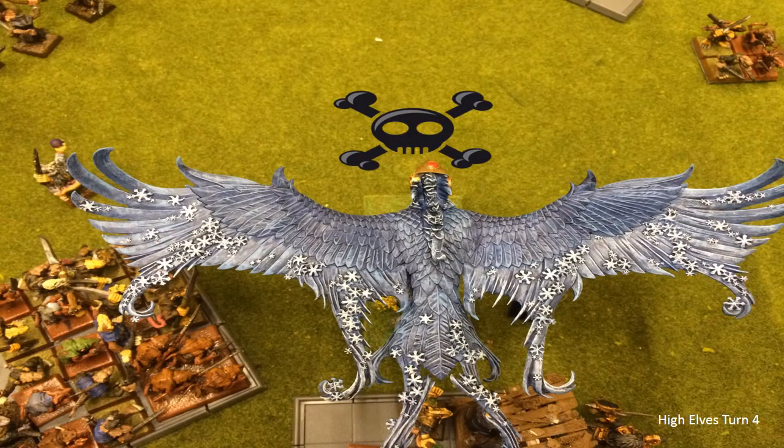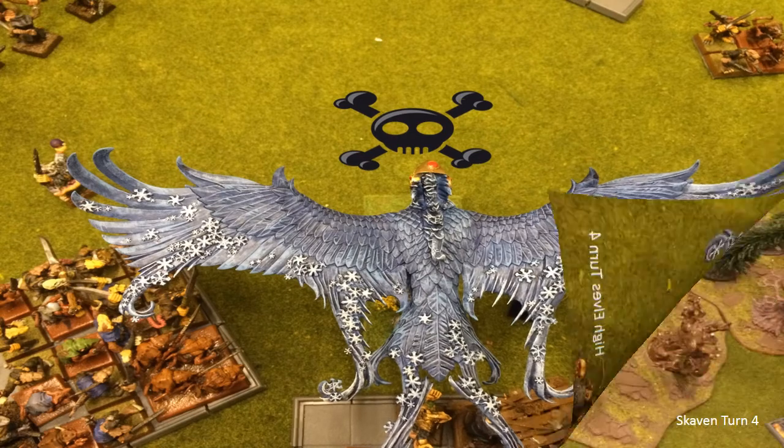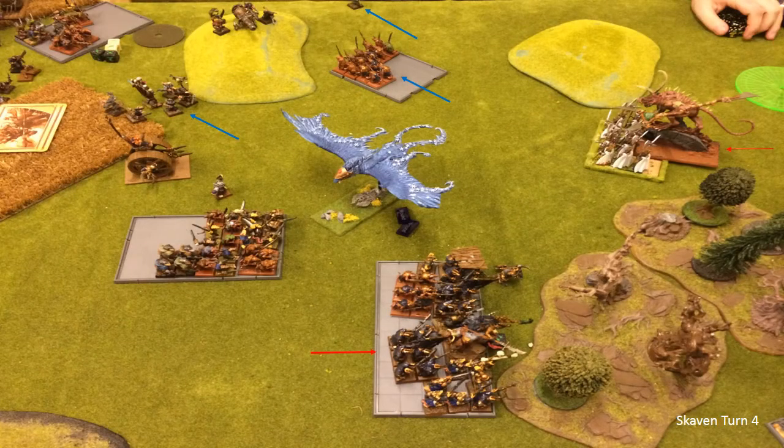In the combat phase, the Frost Phoenix manages to get rid of enough Clan Rats that they failed their panic test and exploded - which I had forgotten about. The resulting explosion of vile rats got a wound through on him, but they're gone. Now I have a chance to turn around and charge somebody else. Looking back at how I faced him, I should have pointed him at somebody else - but that's what I did, and I'm an idiot.